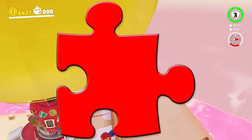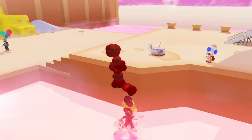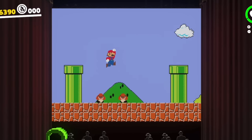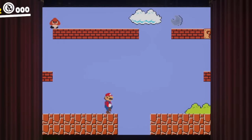Next up, we have a puzzle piece — kind of along the style of the picture match parts where you have to make the face of Mario. I think it would be a lot cooler if you just straight up had to complete a puzzle by capturing each piece and moving them and rotating them into the right spot.